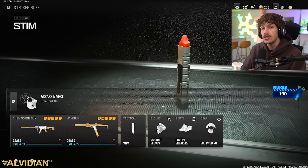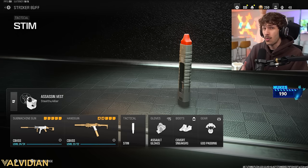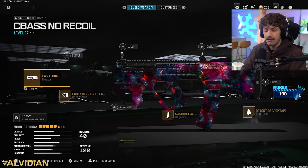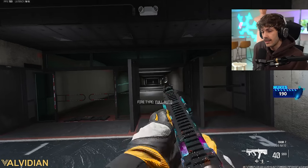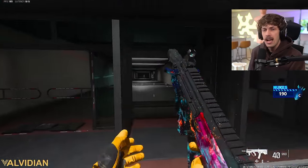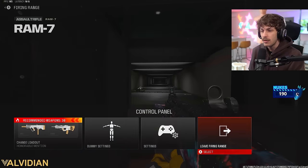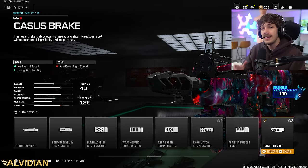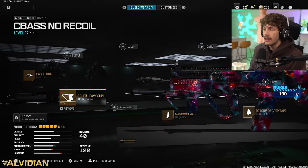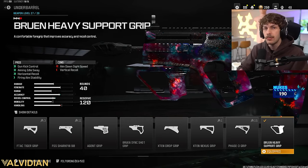We've also got the stim in case you're about to die — they actually just buffed health regeneration in this game, so now I believe you regenerate health about 25 to 30% quicker, which is overall a game changer since health regen was so slow and this game is very fast paced. For the next build, this is going to be the RAM 7 — a little bit more of a faster-paced build. As you can see there is absolutely no recoil on the gun. We're adding the Kastov Break because this gun has a lot of horizontal recoil — this specializes in eliminating that.